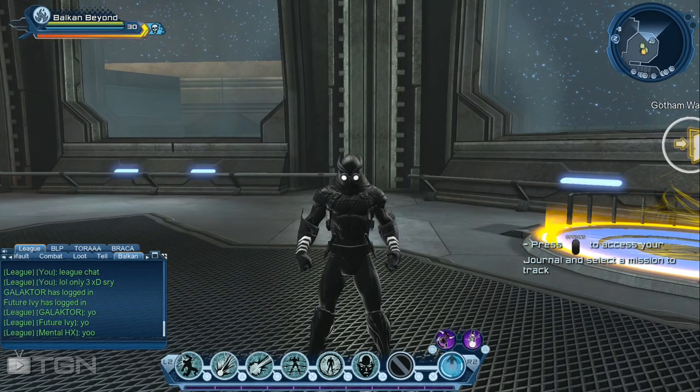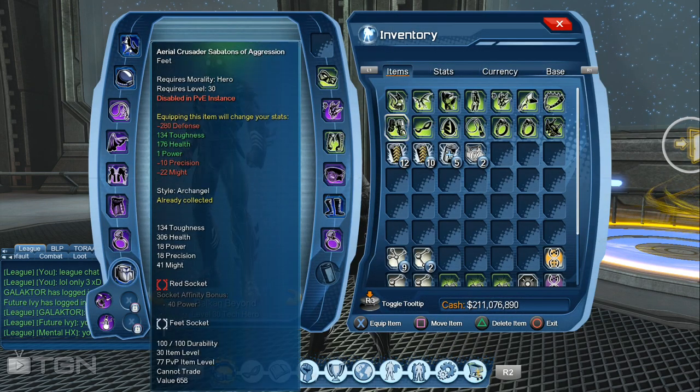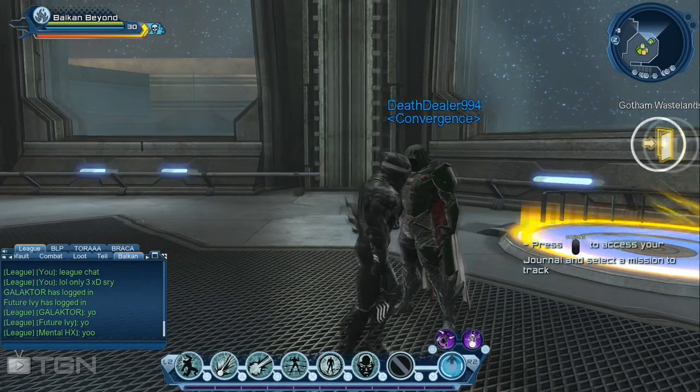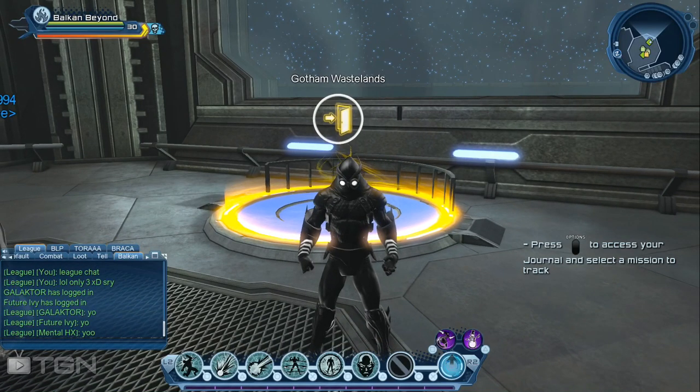Sometimes the add will drop an item with combat rating 81, and this is not loot locked — it comes straight into your inventory. As you can see here, the hands have combat rating 81, and I put a precision and power beta mod on it.